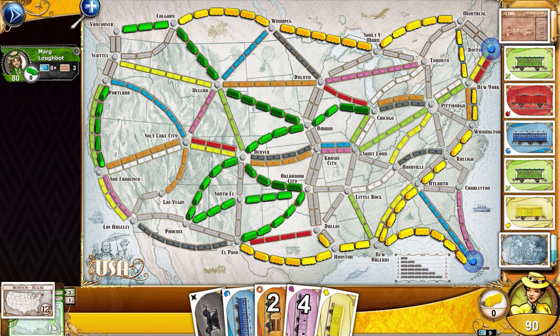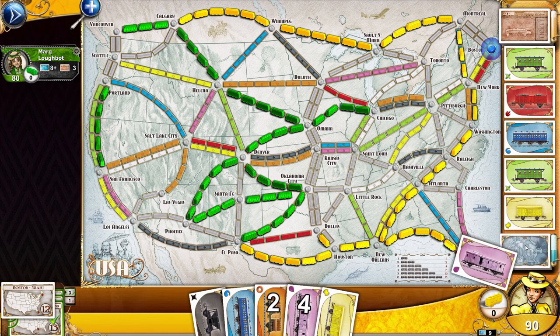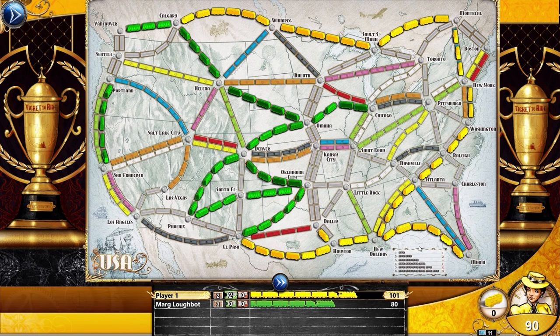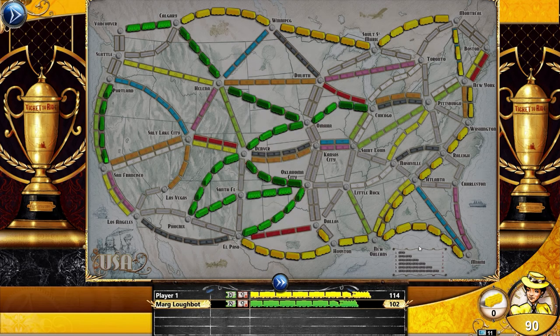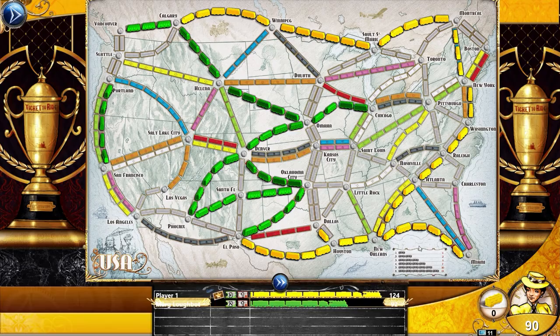Sometimes at the end of the game, especially kids, they'll get a pile of route down, go crazy drawing tickets, and basically hope they can balance their positives against their deficit. But we're just going to pass — we don't have any cars anyway. They didn't fulfill a 10-point route and we got the longest train, so we won that round: 124 to 92.